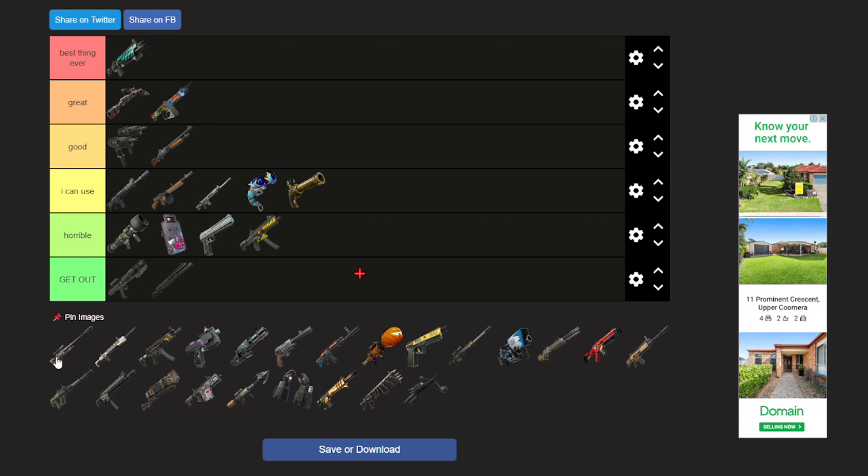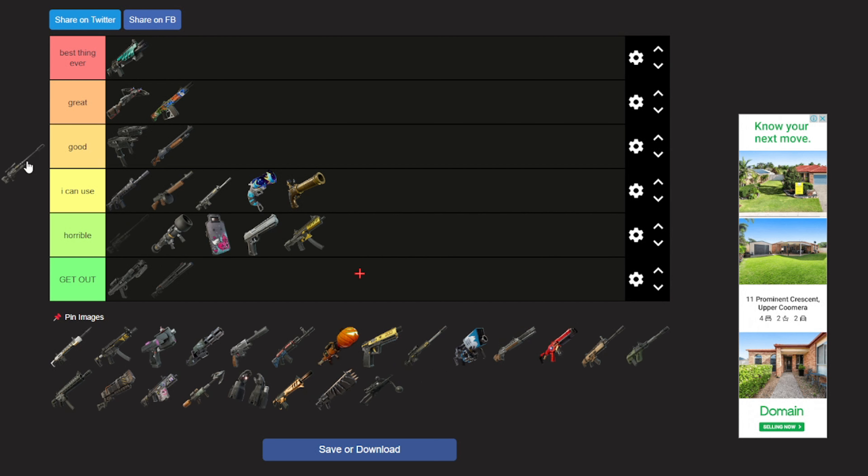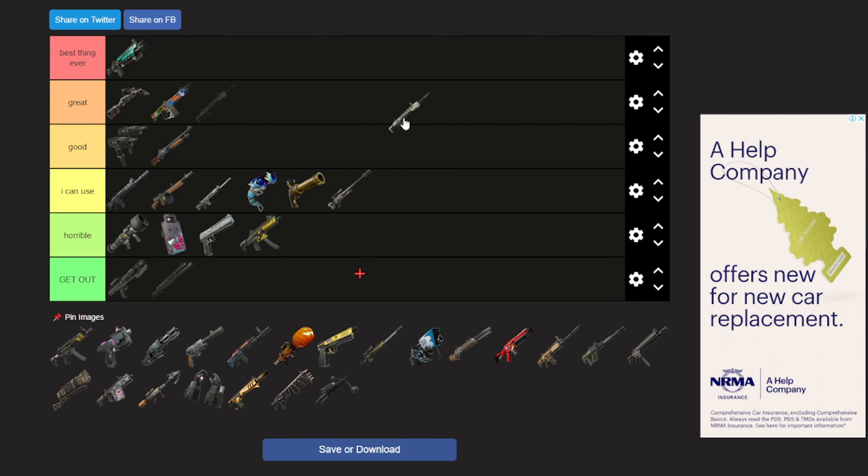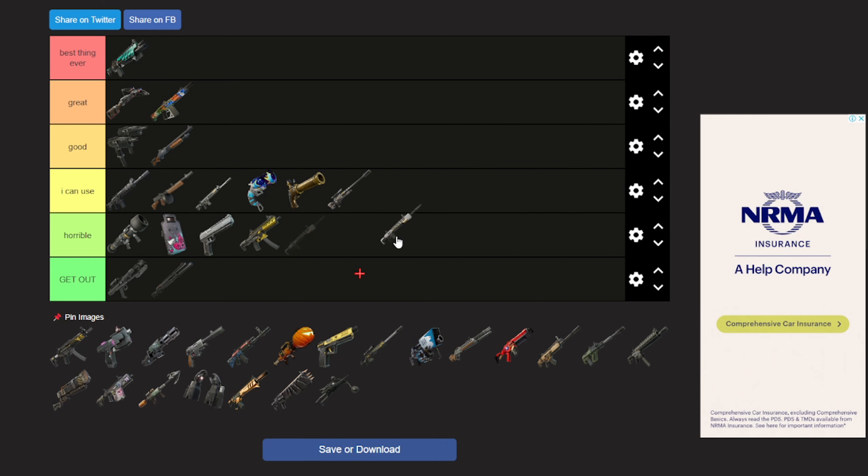Now we have — I don't know — like a heavy sniper maybe. I can use it, it's a bit weird to use and you can't even mod it. Now we have the Huntress DMR — in comp this thing was shredding, like for search you could build search towers and stuff. It's not that great generally, but I guess I'll put it in 'I can use' — it was good in comp.